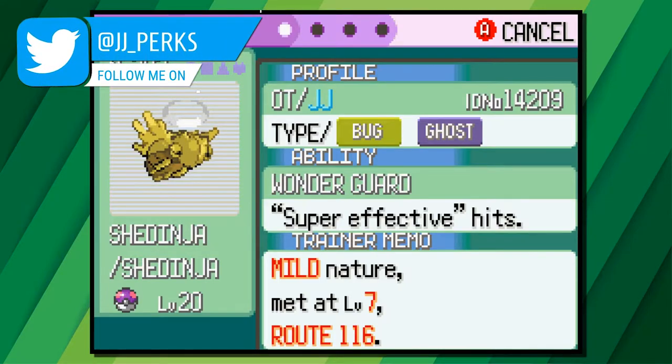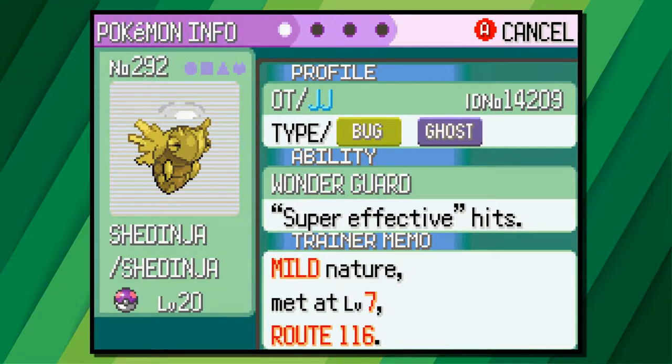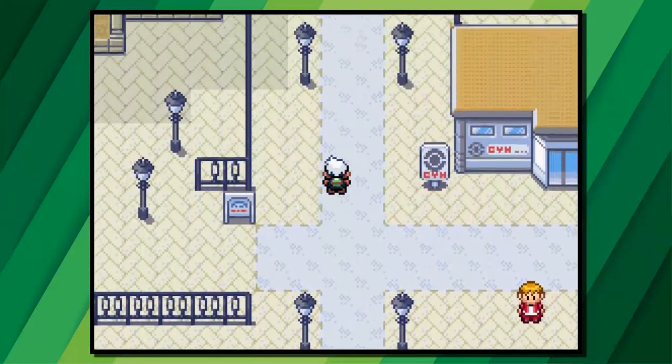Shedinja is a Pokemon that popped up throughout the game from time to time and you think how cool is that? You check the Pokedex and you see it's next to Ninjask and Nincada, so you catch and evolve a Nincada but it doesn't work. So where are you going wrong?